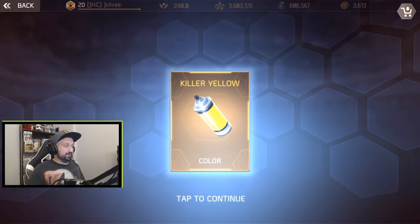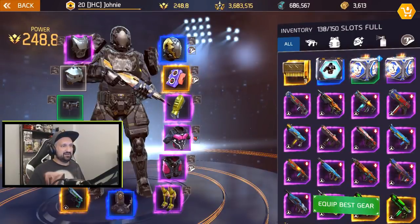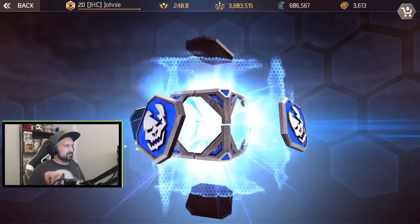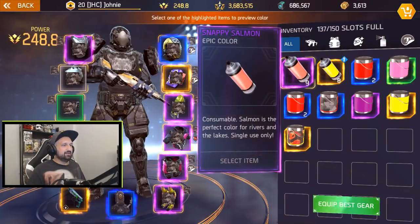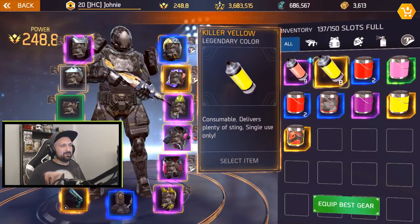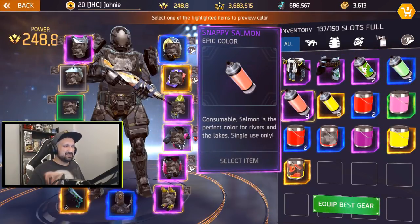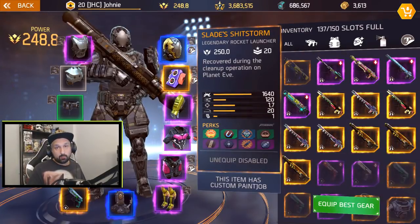It's killer yellow paint — legendary yellow paint, I got eight now, I could paint anything I want. Let's go for the last mission chest — snappy salmon. I got nine. Some of these I keep because I get them more often: minty, snappy salmon, and killer yellow — I got a bunch now.